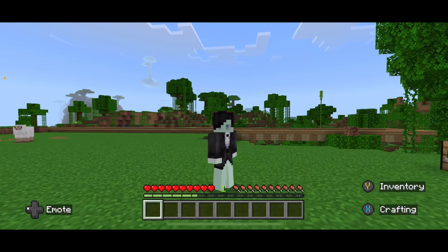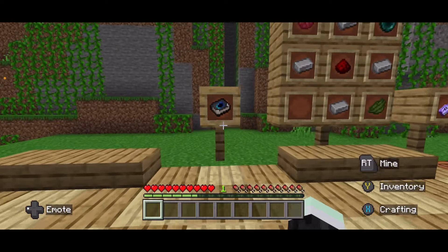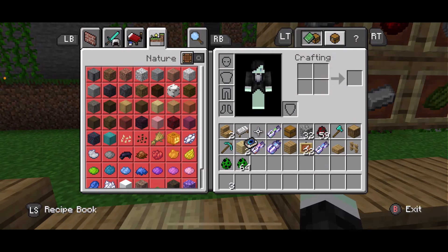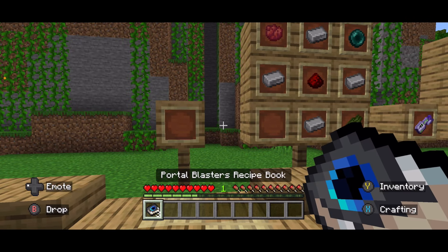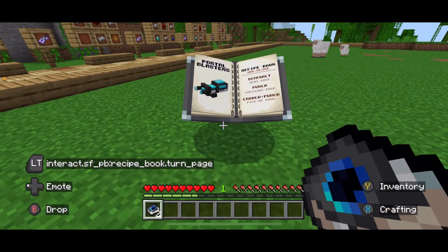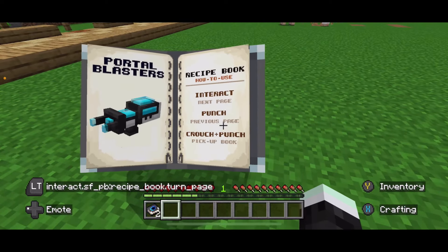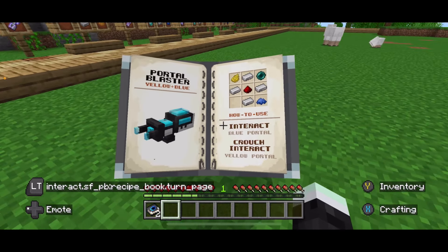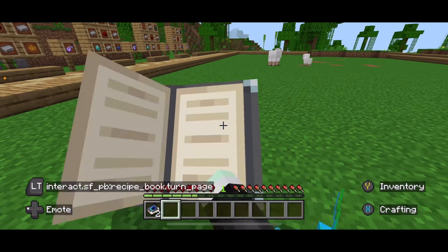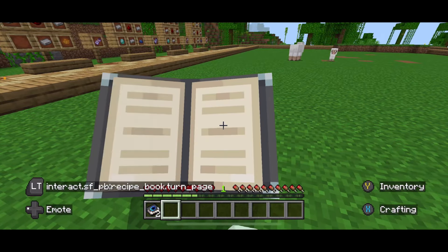So when you first open up your Minecraft world you will get a Portal Blaster recipe book — it's mostly like a guidebook. This is what it looks like when you open it. It works like other guidebooks: it will show you the ingredients on how to make these cool-looking portal guns.